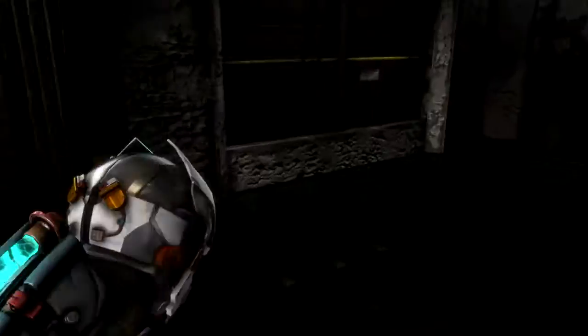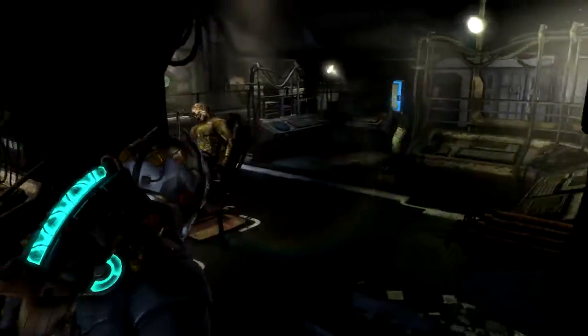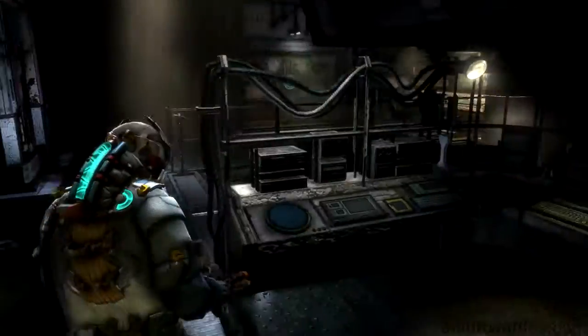Use the elevator to get into the communications room. There is some loot in the area. Go up to the fuse box and open it. Now you have to balance the power.